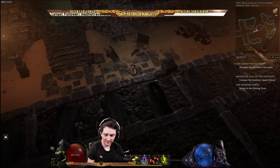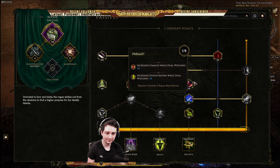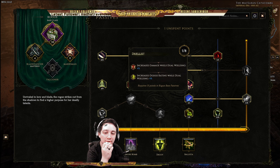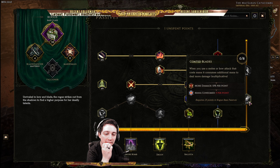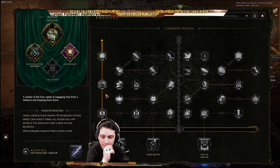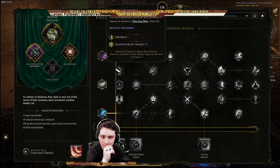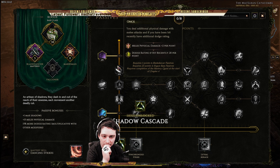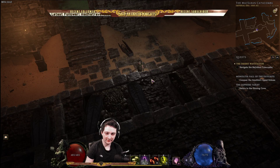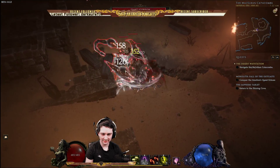Oh, I gotta grab this passive point. More bleed, more dodging and damage. I don't think I want this — it's only 10% damage for 5 mana, I don't know, it's wasting mana. There's so many good trees in here for this, it's really hard to choose.